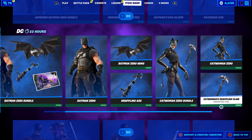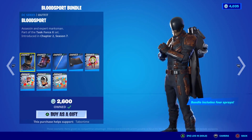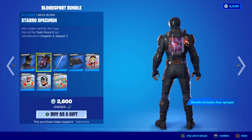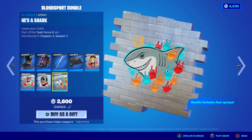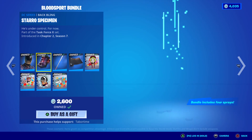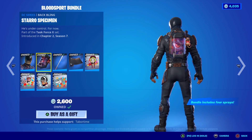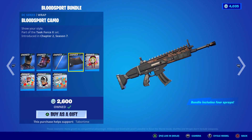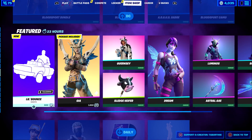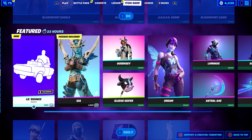Catwoman Zero — yeah, I think they did a much better job on this one. I like her goggles a lot more at least. Then there's Bloodsport — this was a creepy one, I did enjoy it. It comes with a multitude of sprays, not that we can do much with sprays, but these are his awesome buddies — the Suicide Squad. Cool back bling, nice pickaxe, nice wrap — I enjoyed this bundle.